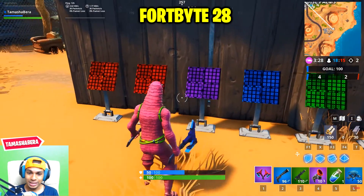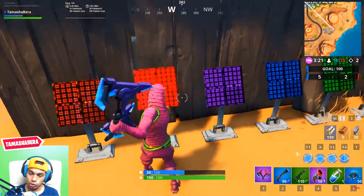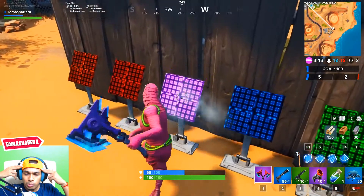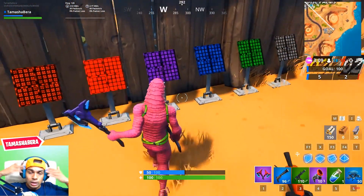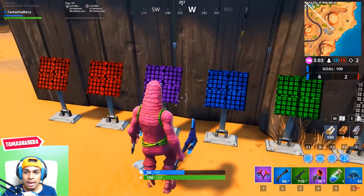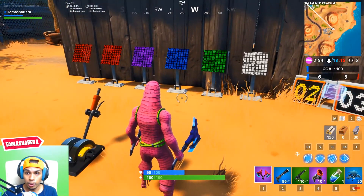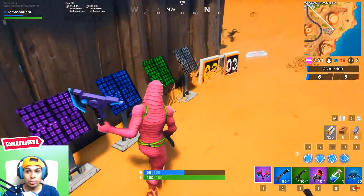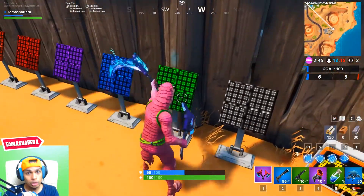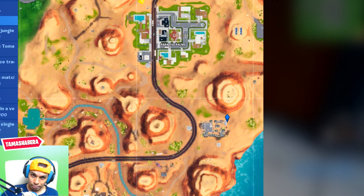Fortbyte number 28 is accessible by solving the pattern match puzzle outside the junkyard desert. Come to the junkyard desert and pull the lever — it will show you a sequence of colors. It's like a memory game: remember the colors shown and repeat them using your pickaxe. The sequence shown to me was red, white, purple, red, purple, white, then green was added. Match all the colors in the correct order and the Fortbyte will unlock.